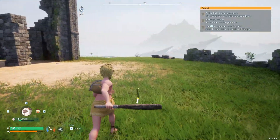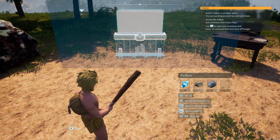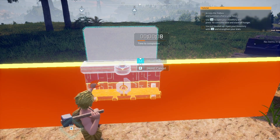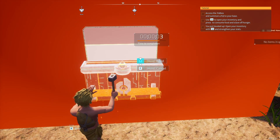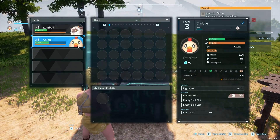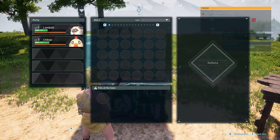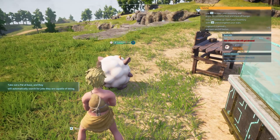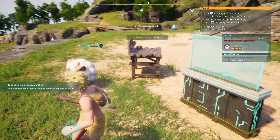The pal box — and we already have all the resources for it. We're going to put this right here for now. Access the pal box and summon a pal to your base. There we go, our lamb ball is now hanging out — with a minor injury. Not sure what could have caused that.